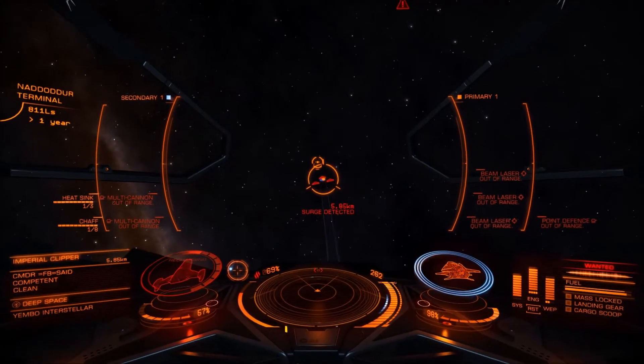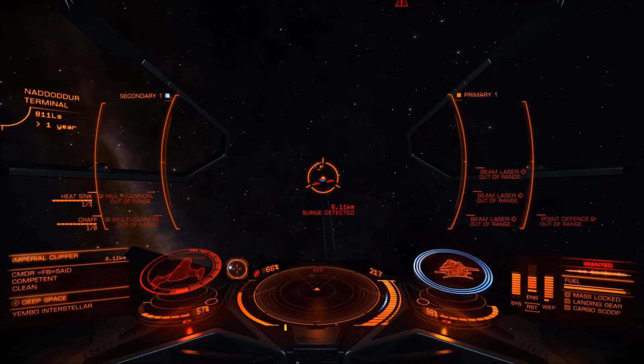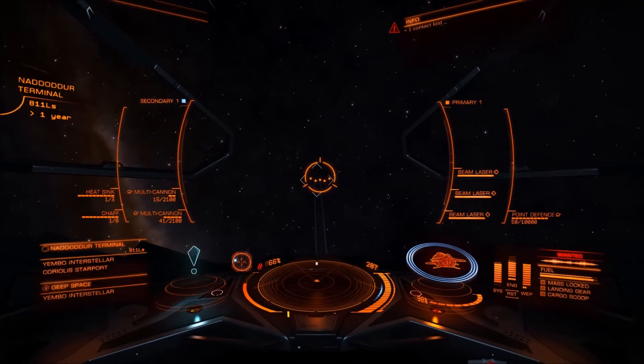At any rate, I turn the tables on him, get him down to 57% hull, and using the Clipper's superior speed, he's just going to get out of here and run away. So that's this video in a nutshell. Thank you very much for watching. Be sure to like, subscribe, share, and see you next time.